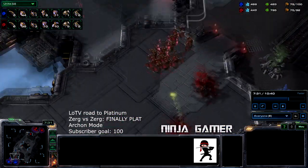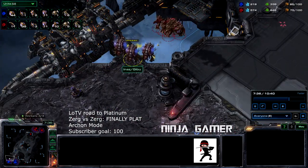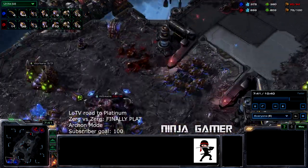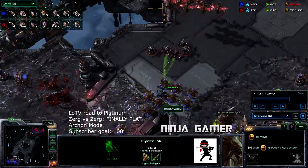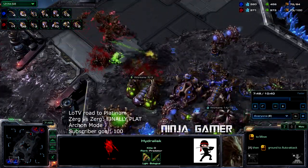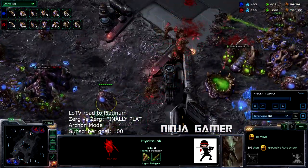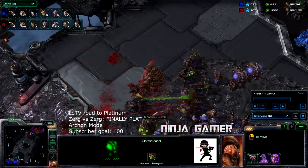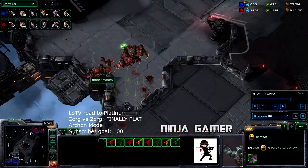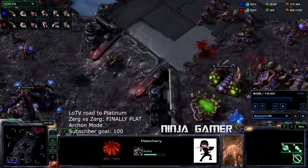I'm going to go ahead and kill these Roaches. We're going to kill more supply, which is always fun. He does create a grip of Hydralisks which we're going to try to destroy, but he has three Queens so that's going to be pretty hard to break. Don't engage that — we're just going to go ahead and out-macro him.